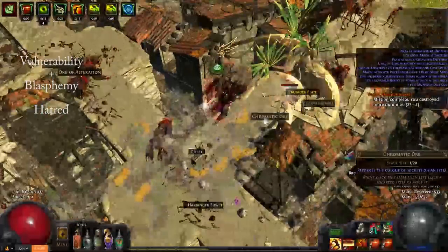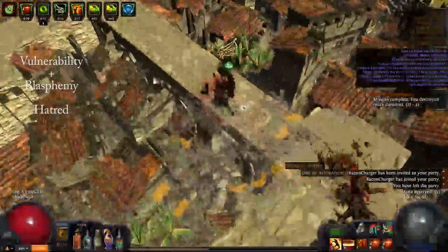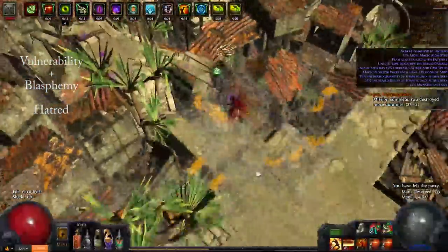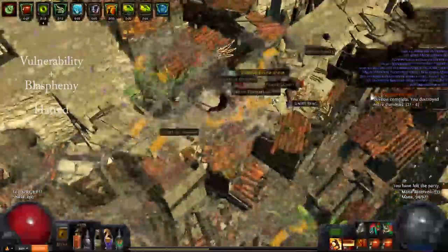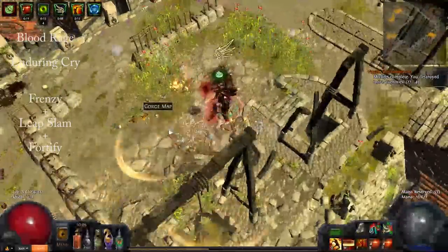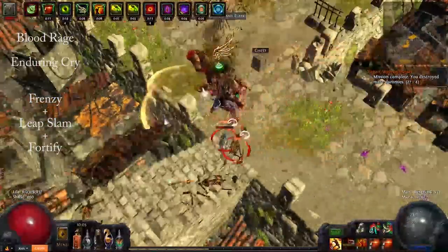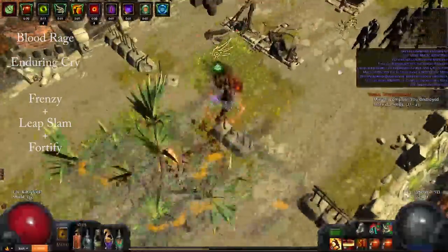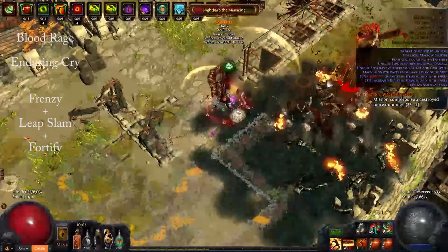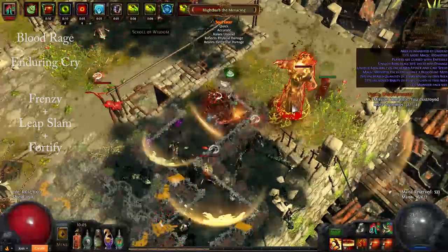For reservation, we use Vulnerability linked to Blasphemy, as well as Hatred. You'll want to get a mana leech roll somewhere on your gear or a jewel. Before that, you'll need to use Warlord's Mark instead of Vulnerability to sustain mana, but we do so much damage that a single leech roll anywhere will cover all your needs. Beyond that, make sure you have Blood Rage and Enduring Cry somewhere to keep up Frenzy and Endurance charges. For supplementary skills, I have Leap Slam and Frenzy both linked to Fortify. Leap Slam is a must-have in the lab and certain maps, and Frenzy allows us to get charges against bosses that don't have any adds.